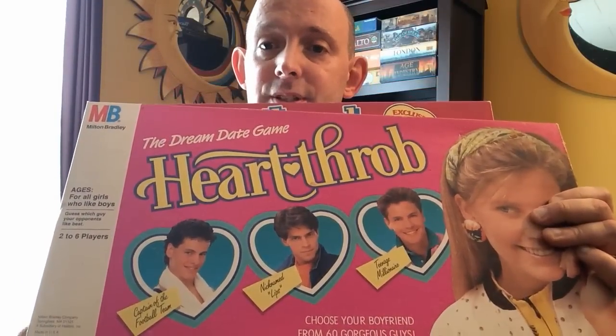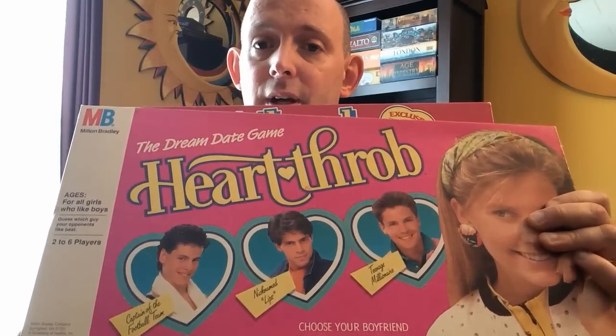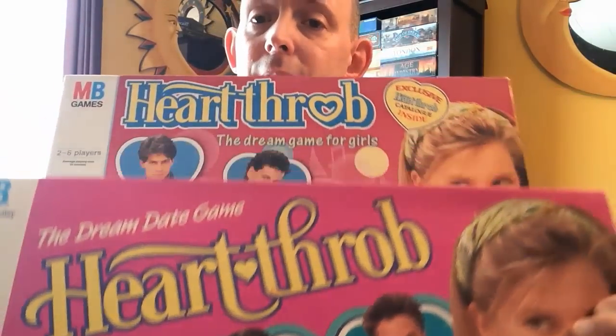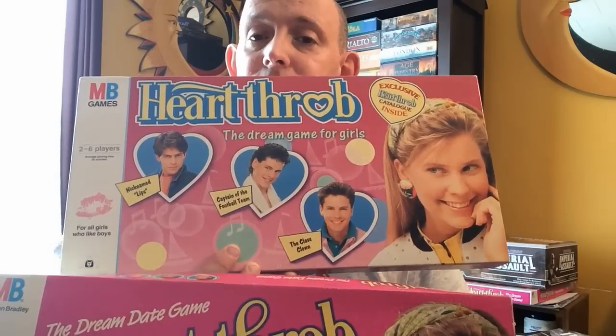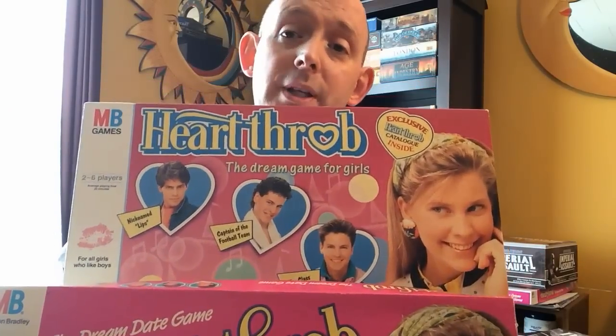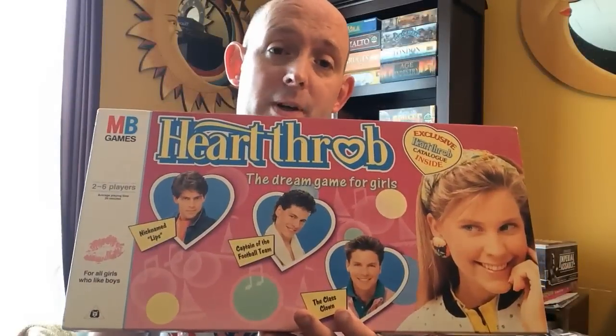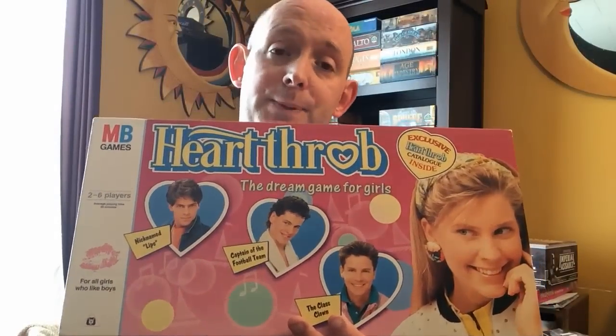As you can see, the first thing you can tell is the font on the front of this box — 'Heartthrob' is a little bit different; the O is a heart, which I actually like a little bit better. The dudes on the front of the box are the same, but there is one guy — I can't remember his name — who is a teenage millionaire in the US version, but in the UK version he becomes the class clown. Somehow he got demoted.